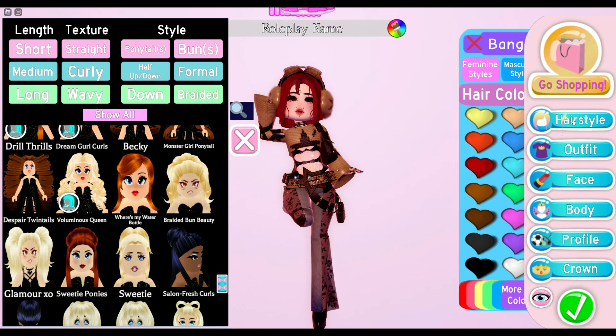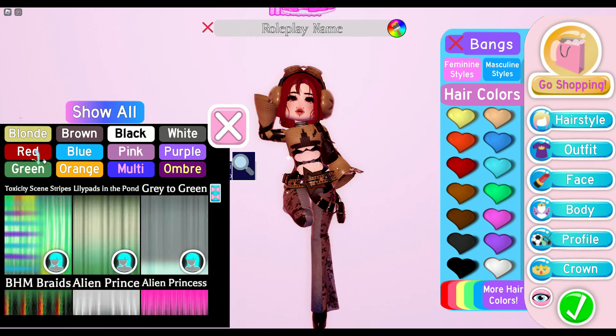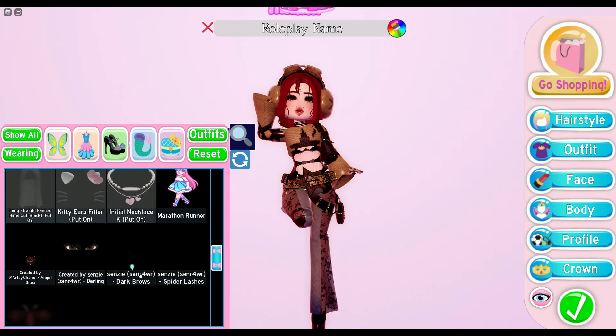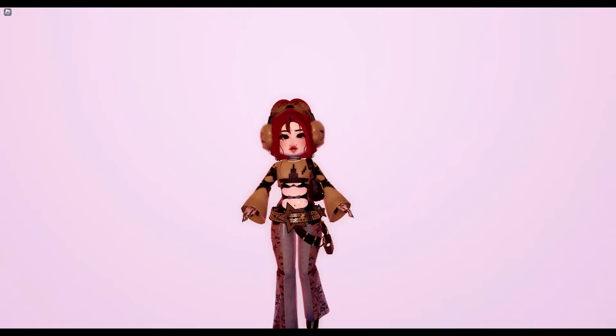For the pants pattern, if you look up 'luminous' or 'lumi' you'll find it right there. For the hair I used 'Where's My Water Bottle,' and for the bangs I used the gothic messy bangs. For the hair color, I used 'Fiery Depths' with the little glowing effect — make sure to press the glowing icon to get this hair color. Here it is without the glow and here it is with, and for the face here it is.